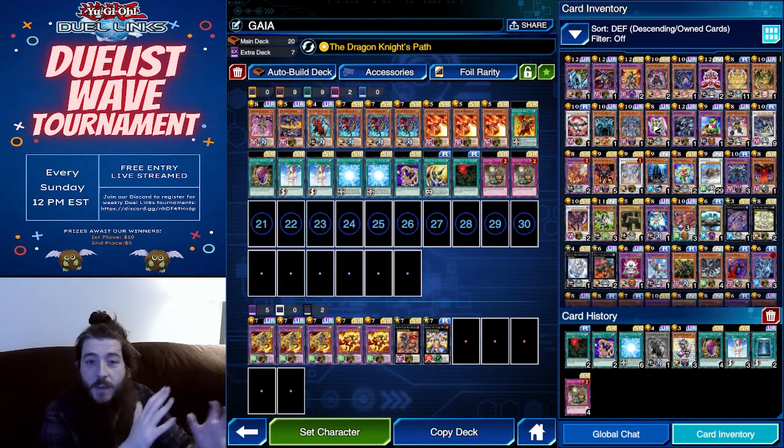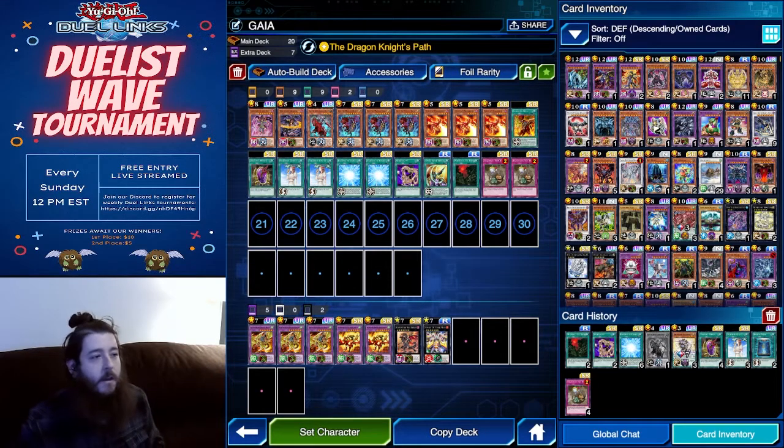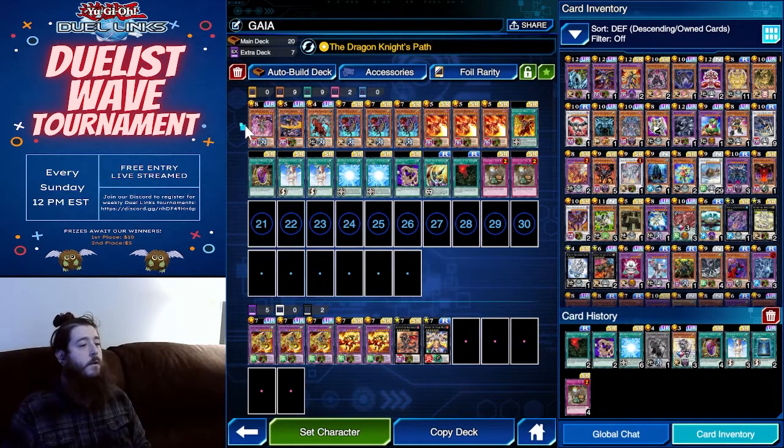This is a budget version of the Gaia deck. We have one Soldier Gaia, one Dark Flare Dragon, one Gaia the Fierce Knight Origin, three Gaia the Magical Knights, three Curse of Dragon Fires, one Galloping Gaia, one Dragon's Mirror, two Forbidden Chalices, two Gateway to Chaos, one Spiritualism, one Spiral Sphere Strike, one Murmur of the Forest.